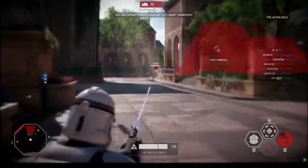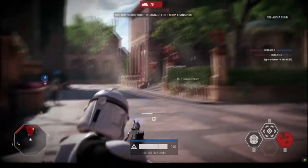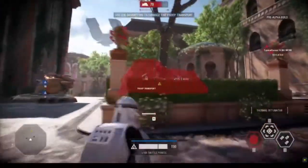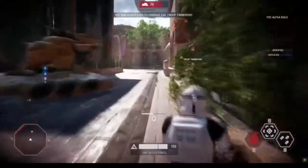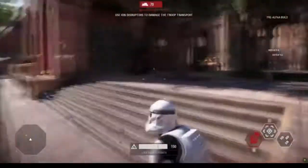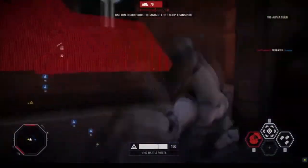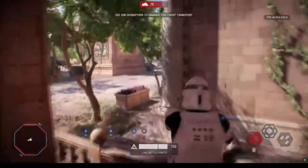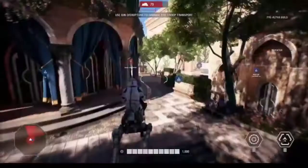Some AAT tank action here — doing what it does best, suppressing that point and trying to keep those clones out of the way, as the objective continues to march forward. Is he trying to flank the tank? That's not smart. Maybe he will though. There's a little combat roll — gotta give you some escape options in case you get into some hairy action.